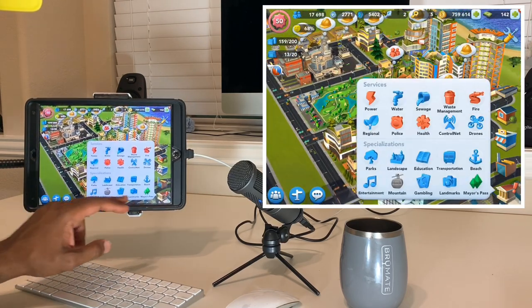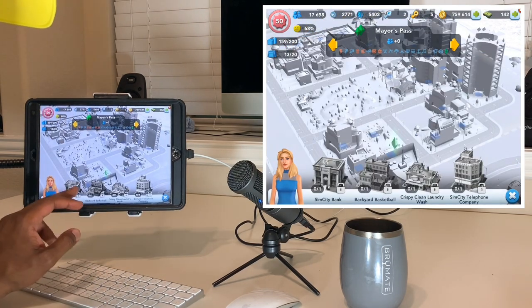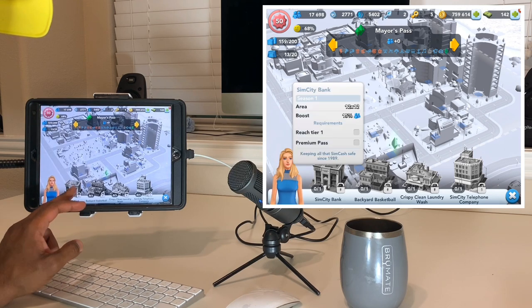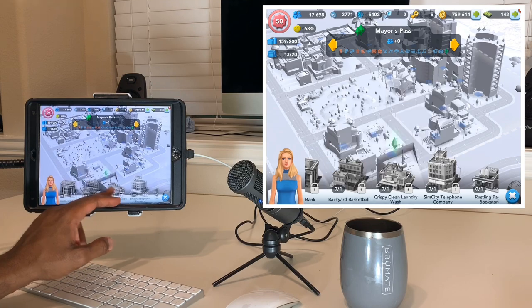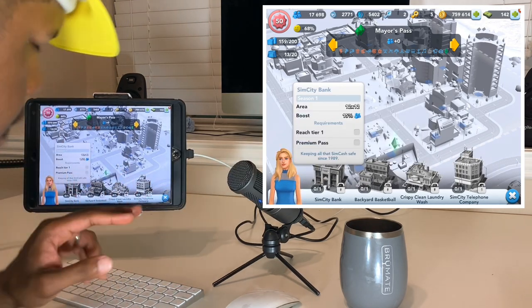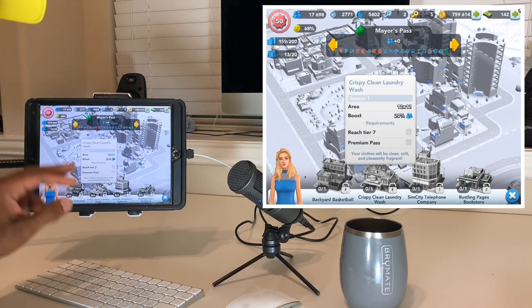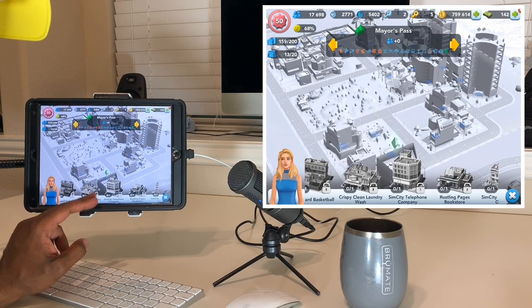What's this - Mayor's Pass? Reach 21... oh, this is the Contest of Mayors! So this is tying it all in together. These are the buildings we'll get - oh, actually we can get a bank, a basketball court, a laundry wash, a... this is actually pretty cool because these are more practical buildings.